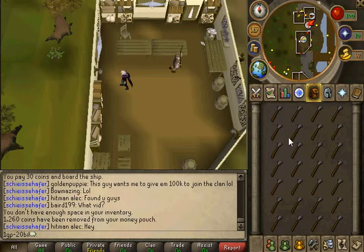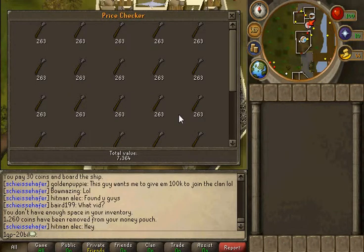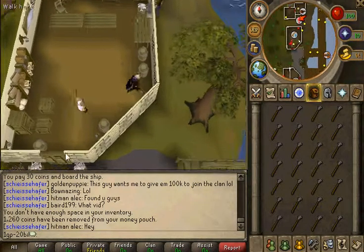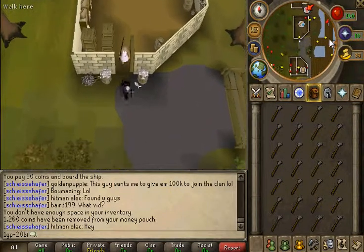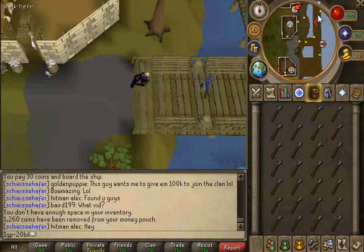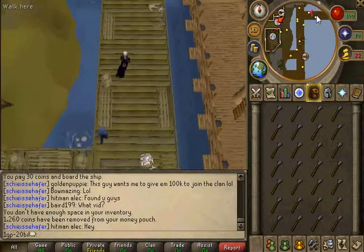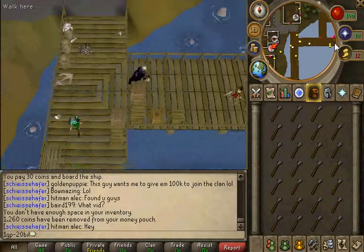You just made about 6k just from collecting these. What you want to do is run back to the bank box all the way back around here, and then you're going to want to bank it.